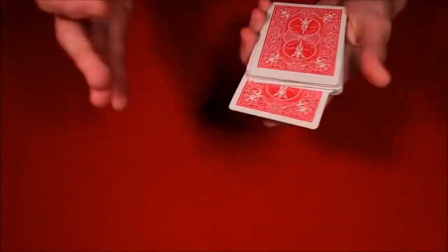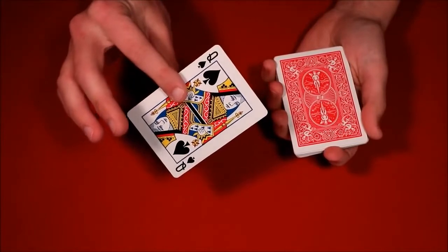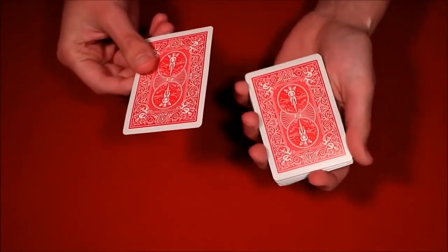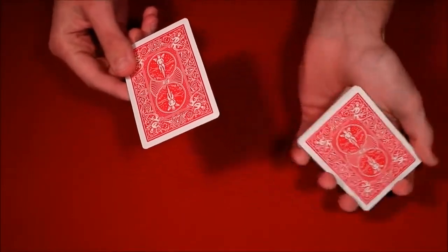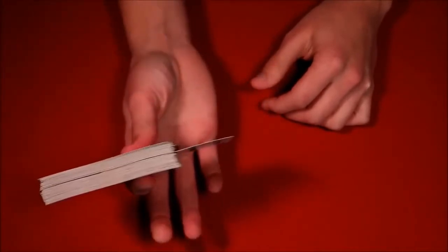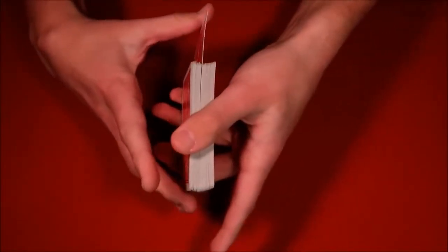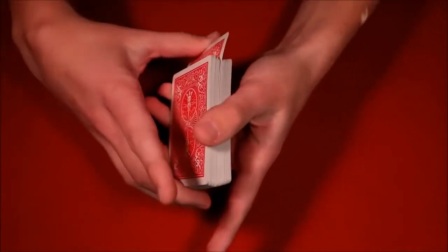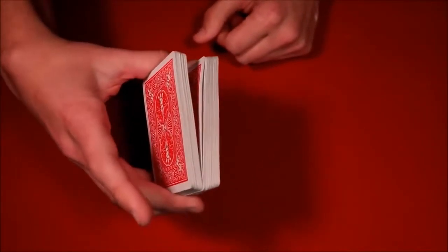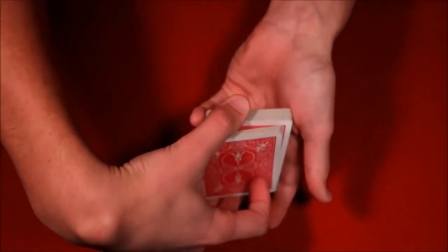So here's what it looks like: you have the spectator pick any card they want from the deck. I'm going to teach this as if you've never seen a card trick before. The spectator picks any card — let's say the queen of spades. You give them the illusion that you're mixing the card into the deck using what's called a double undercut: you lift up the bottom half of the deck and push the card in so it really is in the middle. But as you're pushing the card in, you're also pulling down on the card toward the table, and you get a break just like that.